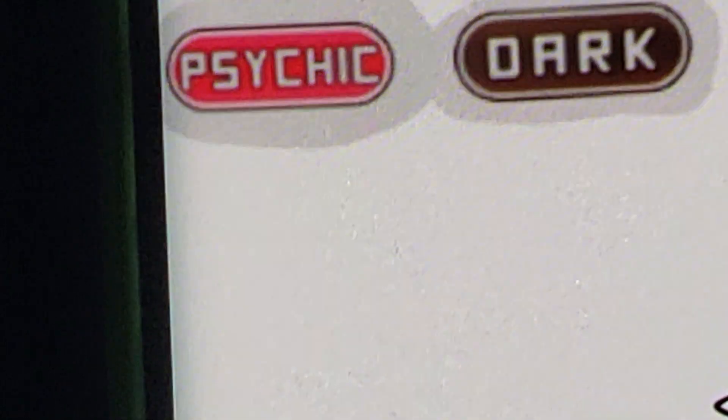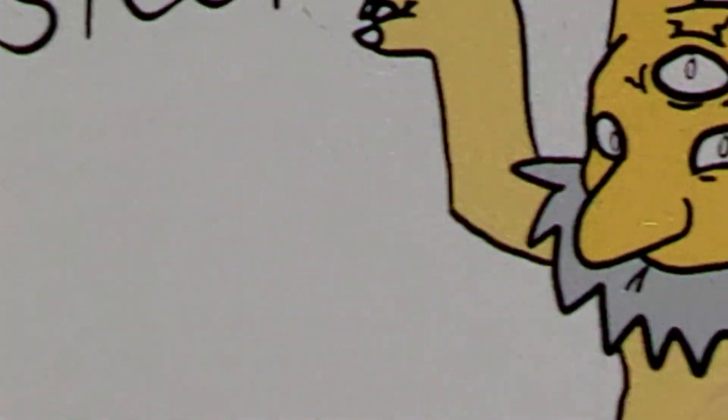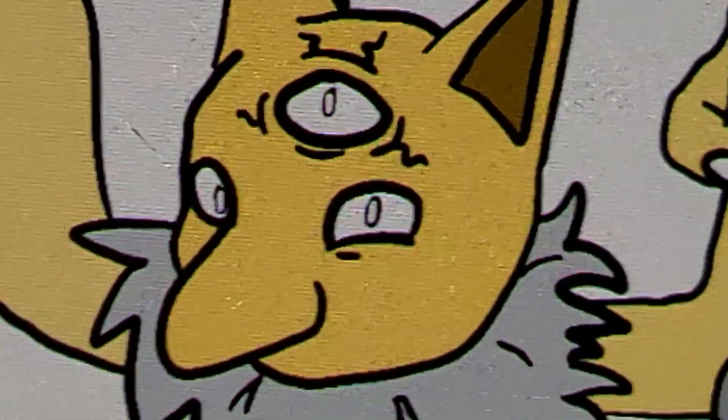He's a Psychic type, and also a Dark type because he's evil. And you can slightly see in the middle of the belly there's like a secret eyeball thing right there, so you can tell.